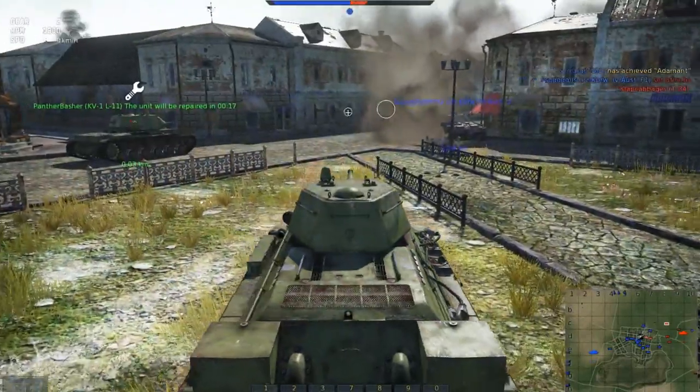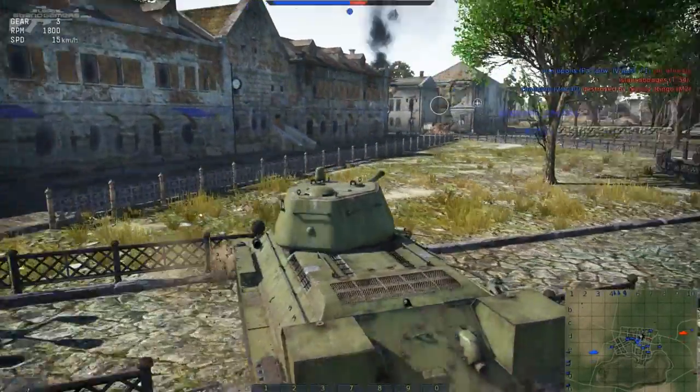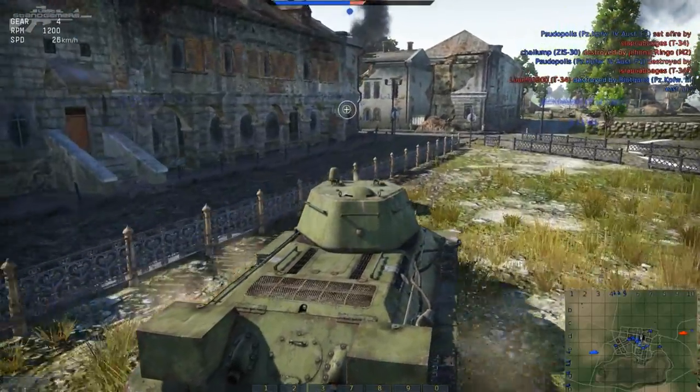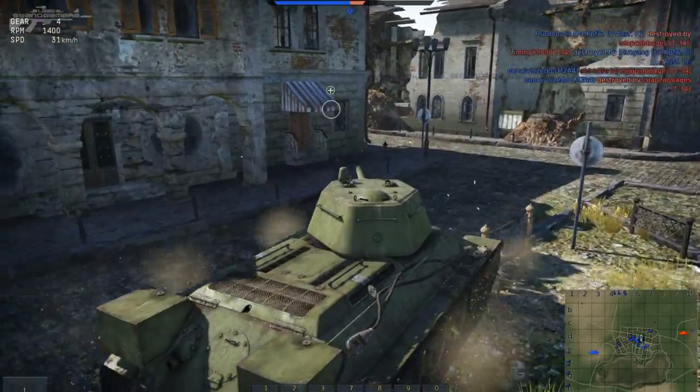My armor is just as strong as the front, but it's not as well angled. Neither is the side, and I don't know where the ammo rack is on my own tank. Rear armor and side armor are the best bet, is all I can say.